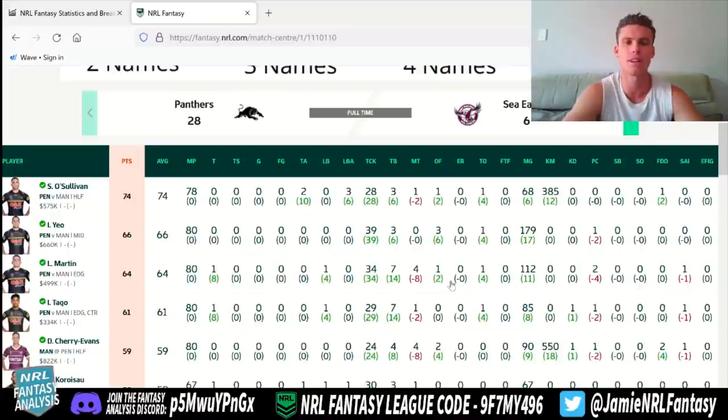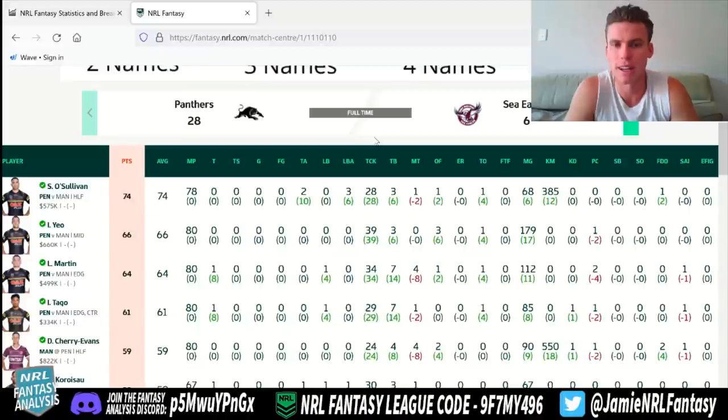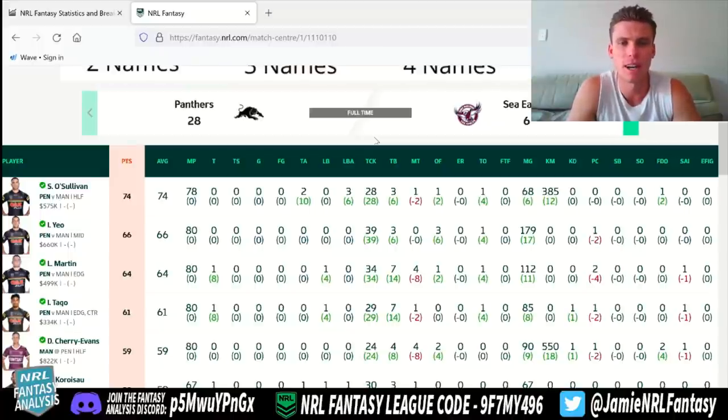My thoughts on this game last night — did not expect the Panthers to come out and kill it. They played so well. The Eagles, not so much — just couldn't really get anything going. Panthers were just awesome and really took over the game. O'Sullivan's 74-point outing was awesome: 385 kick meters, running the ball a little bit alongside Jerome Luai, a turnover tackle, a forced dropout, 28 tackles for one miss — that's awesome for a half. A couple of try assists and three line break assists — literally the perfect game, only one missed tackle in terms of demerits.